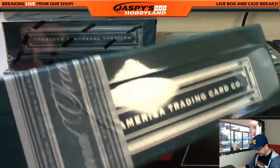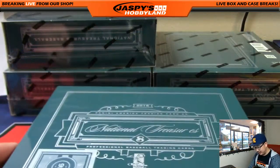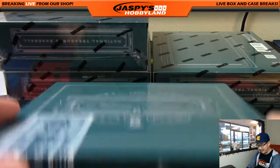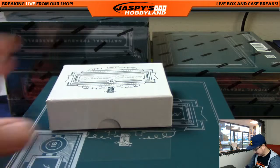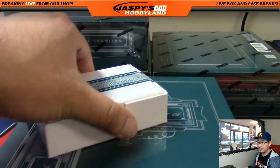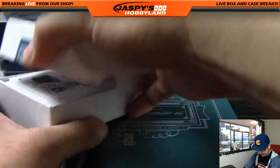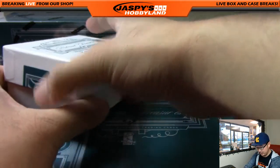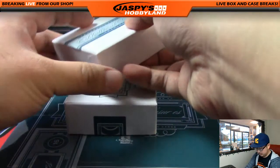It looks like a kind of an Eagles Kelly green, an Eagles green sort of look right here. Before you ask, folks — Ray's already asked — we are not giving away the boxes. If you come to the store in Redondo Beach, we'll give you some boxes though.